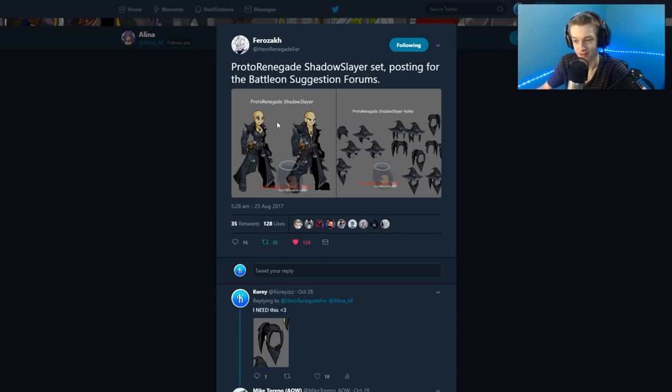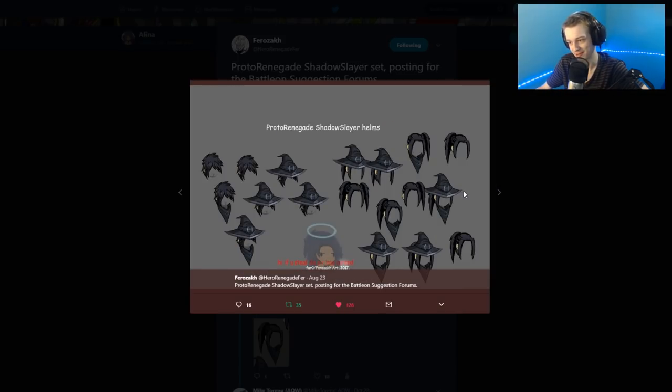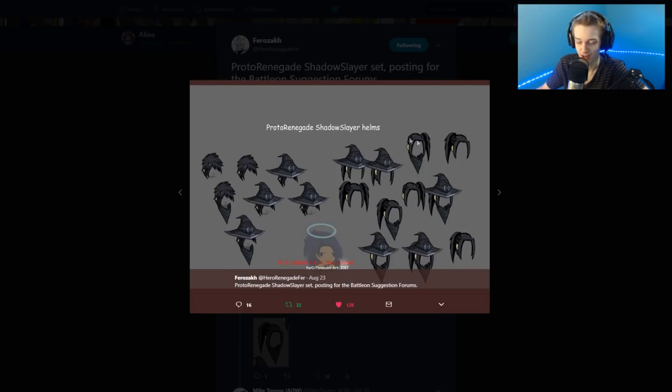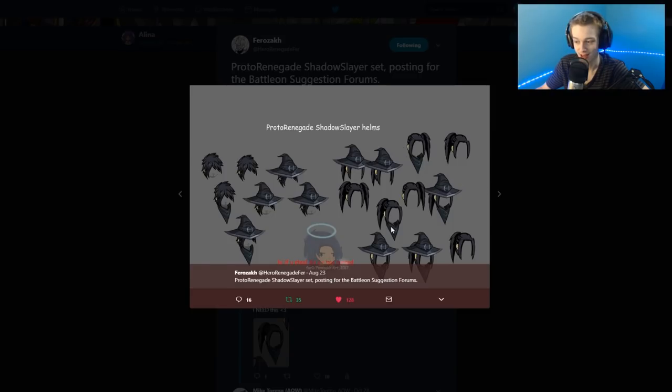Our first bit of news today is from Pharoah — it's an armor set with a bunch of helmets, an insane amount of helmets, and they look really nice along with the armor, all looking very good. Elena retweeted this, so take of that what you will. I really hope we see this for Black Friday or something like that. I definitely want some new hair helmets, and these hats look really cool. The male hair looks really cool. Everything about this looks really cool.